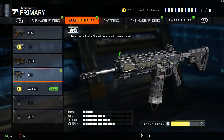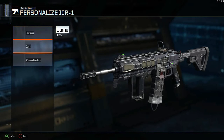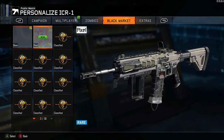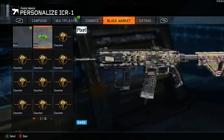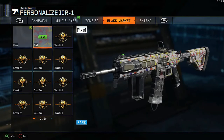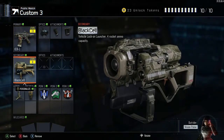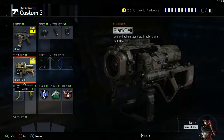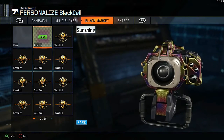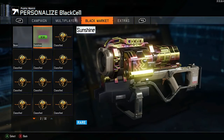I've unlocked another gun but I really do like this one. Let's check out some of our paint jobs from the black market. We only got one — the pixel camo — pretty nice, but to be honest I'm gonna keep my jungle theme. We did get one camo for this gun from the black market — the sunshine camo — that's looking pretty sick actually.